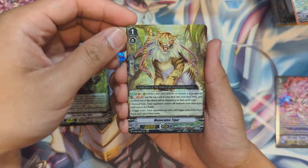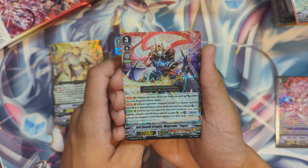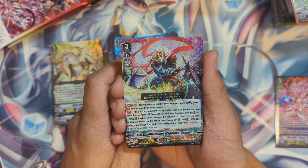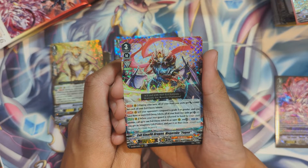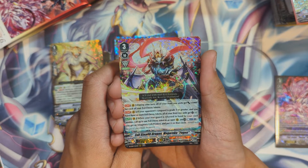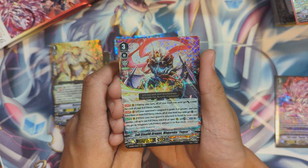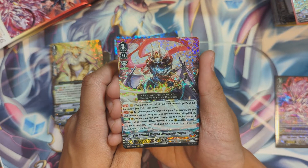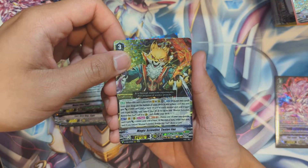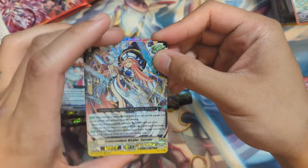Next: Liberator Holy Shine Dragon and Ancient Dragon Baby Rex. Gifted Dragon, Monoculus Tiger, and Evil Stealth Dragon Magoku Fugen. During your turn all front row units get plus 5k for each evil decoy token. If your opponent's vanguard is grade three or greater and you have three or more evil decoy tokens, all front row units get plus one crit. When your rear guard is returned to hand by your card abilities, call up to one evil token to an open rear guard circle and counter blast one — you get an imaginary gift protect on that circle.